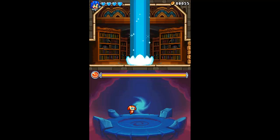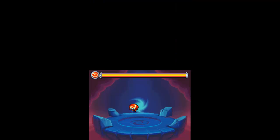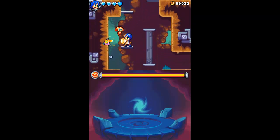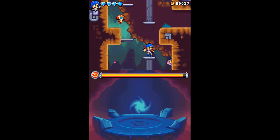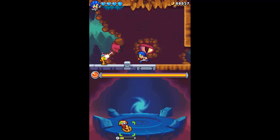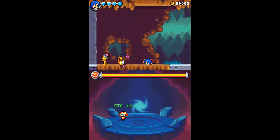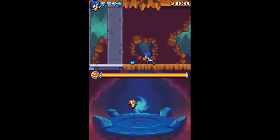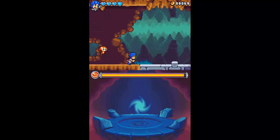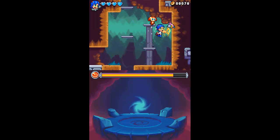Yeah, we have another save point here. Let's go down and around maybe. I can't go that way — I should have figured that out. I might as well just go where the map tells me to go. It doesn't seem like there are too many exploration opportunities in this game; it's kind of straightforward.